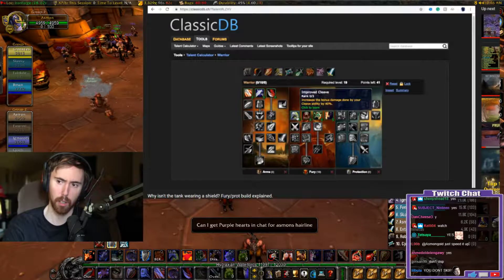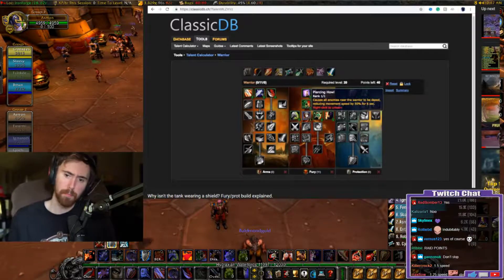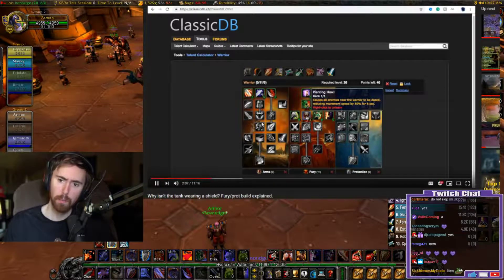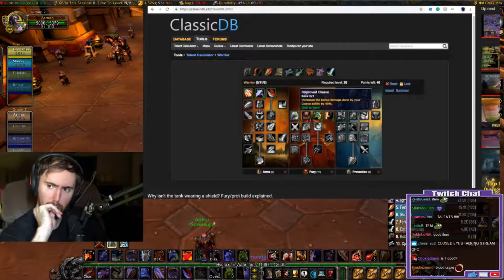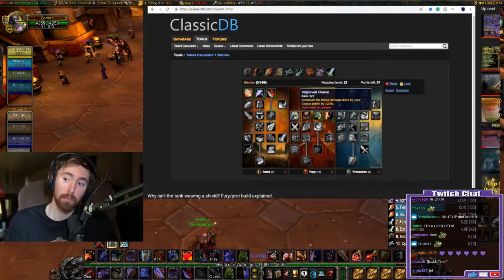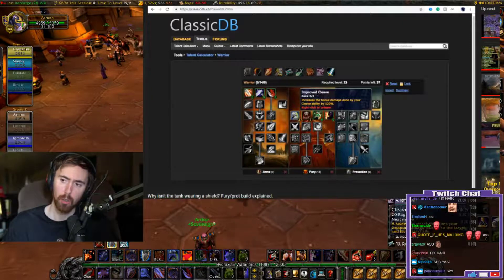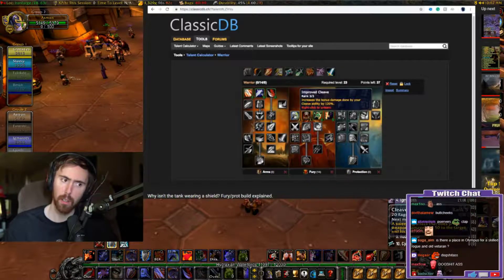Next down the tree we have the third tier. These talents are somewhat flexible. I really like Piercing Howl - I think it's important. It's a good talent and I always get it personally. Technically when tanking a boss you don't use Piercing Howl obviously, but for just one point I think it's a very useful move to have. Improved Cleave - the 120% bonus only applies to the 50 bonus damage on cleave, not the base weapon damage, so it's like 60 more damage. Sounds like a really good talent until you read the fine print.